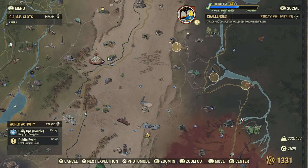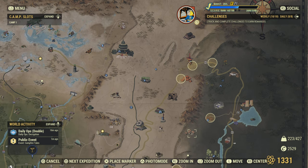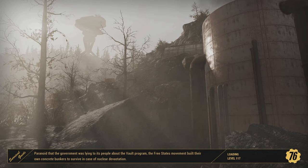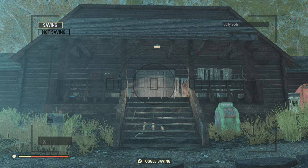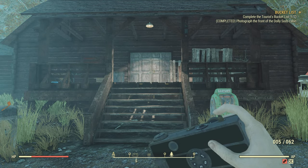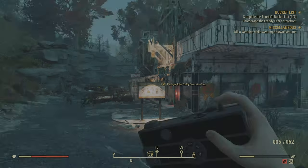As long as you have the quest active, it'll show you on the map seven places to go. All you have to do is go to these places and take a picture. The first location is Dolly Sods — just be careful, there is a bear here that could kill you quickly, especially if you're a newer player. Just take a picture of the front entrance and you're already at one of seven. The next location is to the west on the map.